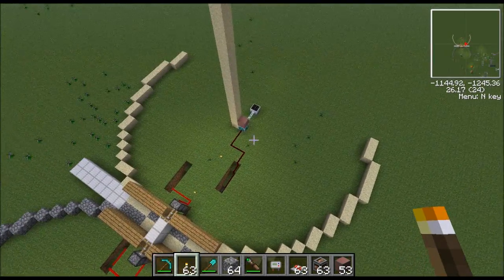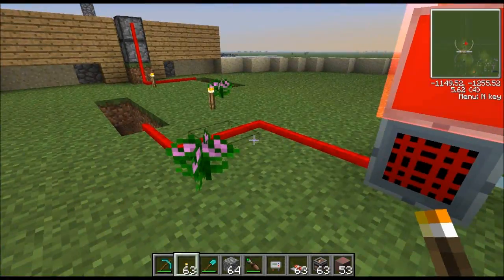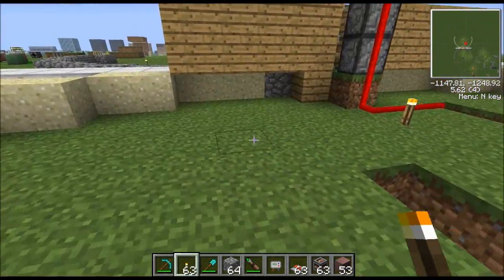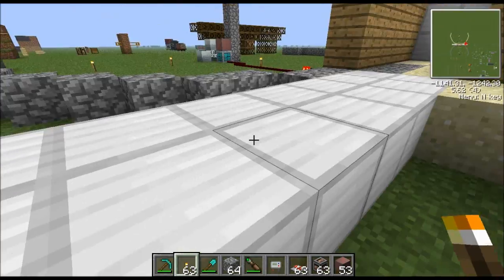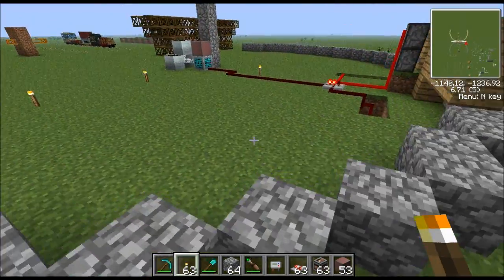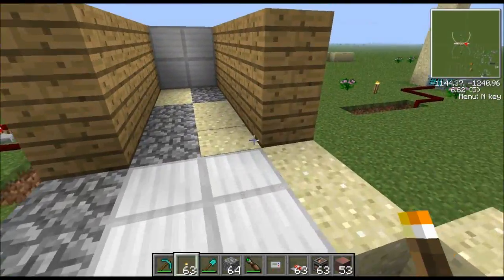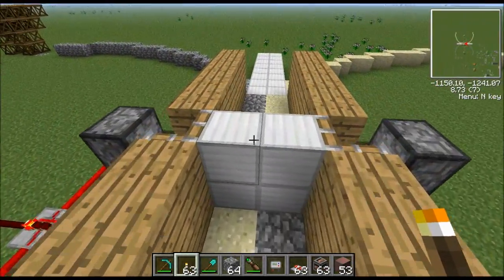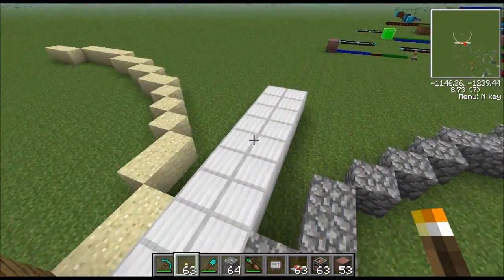When something is standing in the intersection of those two circles, both player detectors will light up at the same time. As I walk into this radius, this one comes on. As I walk away you'll see it go off, and I can come into the other radius and that one comes on. If I'm in the middle, they both come on and the door opens.